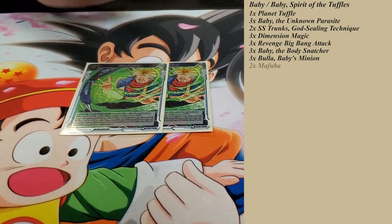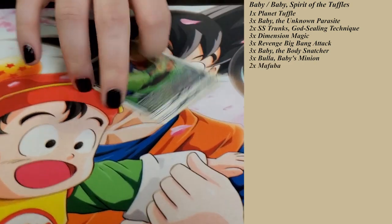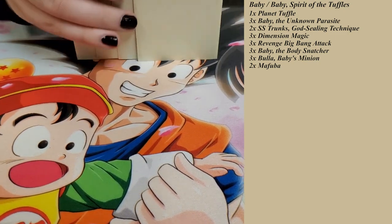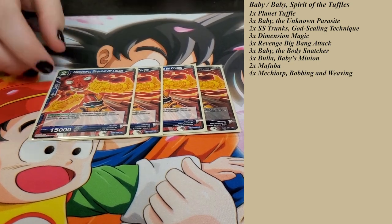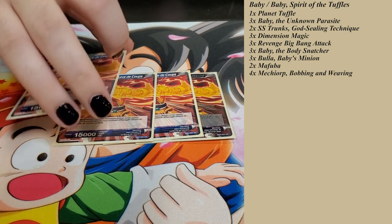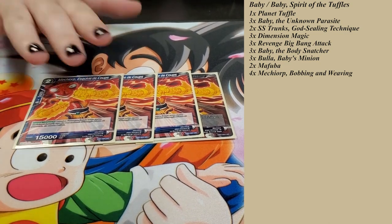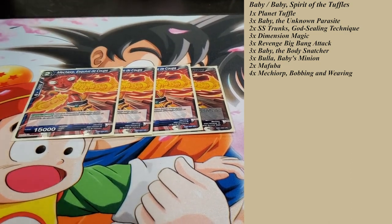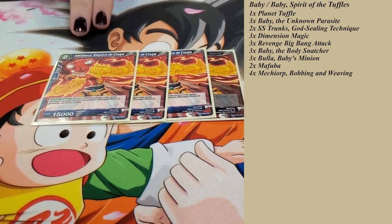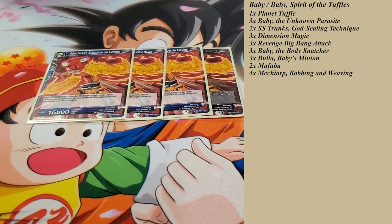Two Mafuba, because paying one for Mafuba is absurd — don't need to say much else about that. And then Mechiorp — it's the star of the deck. He becomes a one-drop negate that untaps an energy, and he's just a 15k body. He doesn't have Servant, so he can Restand and Swing and stay a threat on the board until your opponent decides to remove him. Again, you have to run the French ones — if you don't, just don't play the deck.